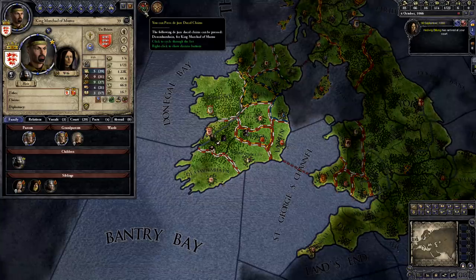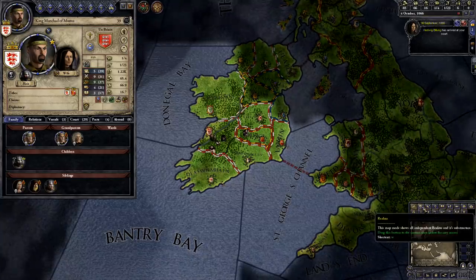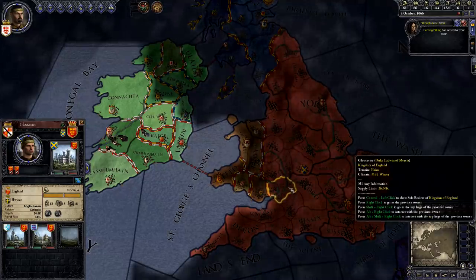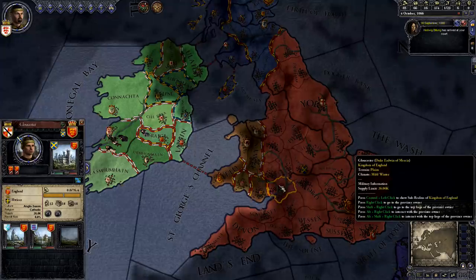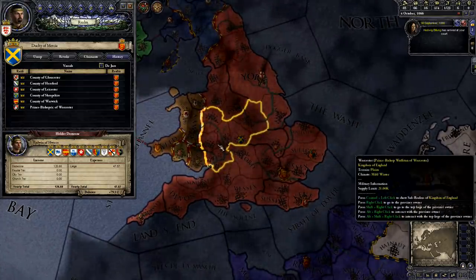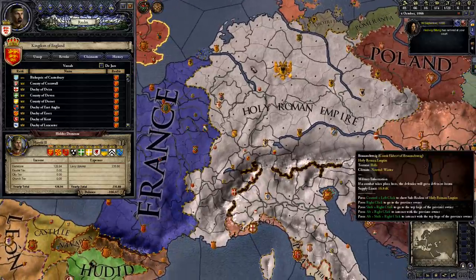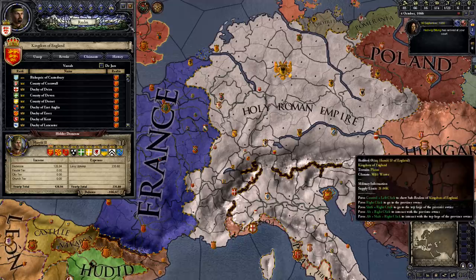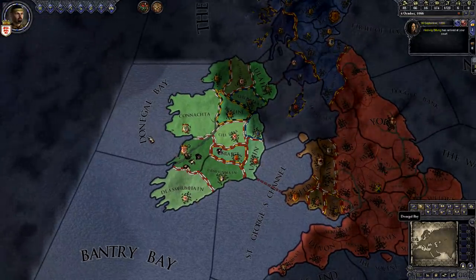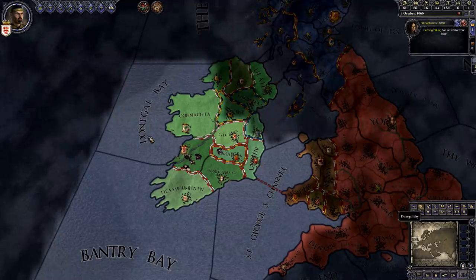I still have a warning that says you can press de jure ducal claims. What does that mean? Well, first a little background. To see the map more clearly, I'm going to click on the shield button in the bottom right to change the map mode to realms. The map is divided up into counties, the smallest unit of land on the map. Each county is ruled by a count. Some counties are grouped into larger land masses called duchies. Duchies are ruled by dukes. Above duchies you can have kingdoms ruled by kings, and above kingdoms you can have empires ruled by emperors. Every lord has command over a certain land mass, but lords can also have vassals and lieges. A liege will take direct control of some of his land, called his demesne. But there's a limit to how much land a liege can effectively manage, so he delegates control of the rest of his land to his vassals, his subordinates.